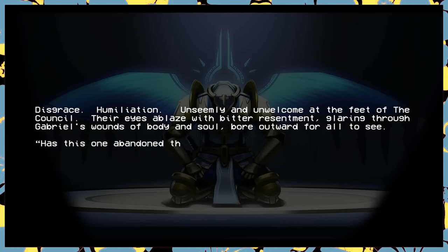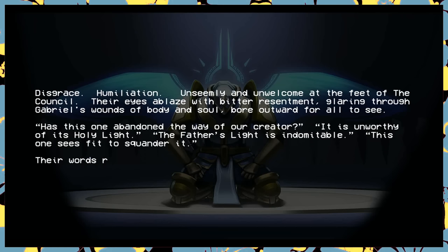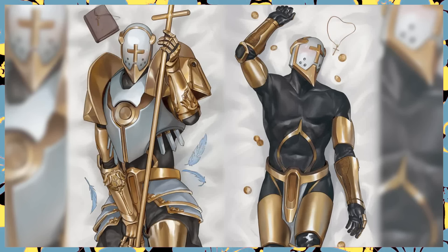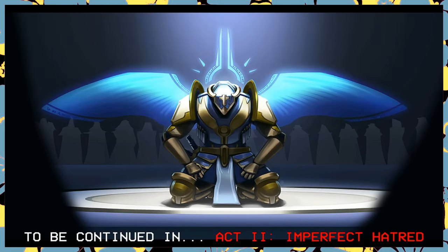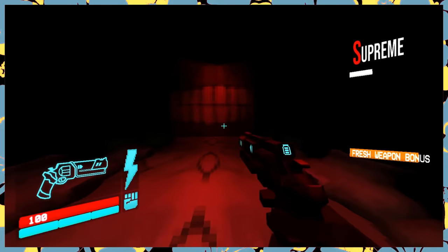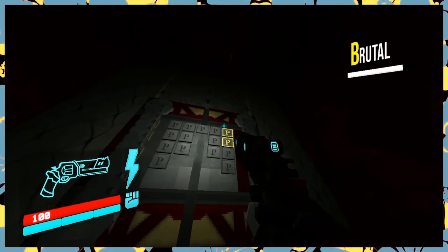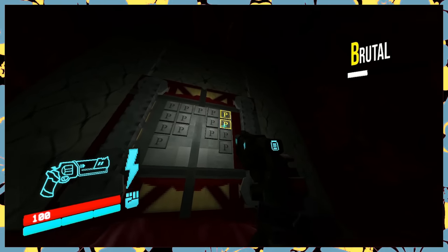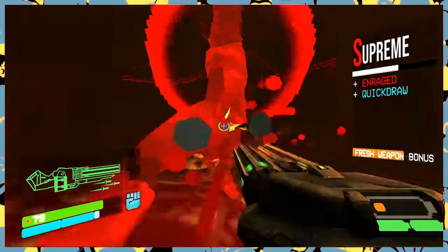After failing to beat V1, Gabriel is dragged before some sort of heavenly council and scolded — he's lost the right to the Father's light until he kills us, and he only has 24 hours to do it. If he fails, he gets trapped. With that, Act 1 of UltraKill is over. There's also a P-rank door — it stands for perfect. If you want to get into this door and fight the secret boss, you have to get a perfect rank on every level in the game. Remember how bad I am at shooters? I managed to get two perfects on some bosses, but other than that, that just isn't happening this time around.